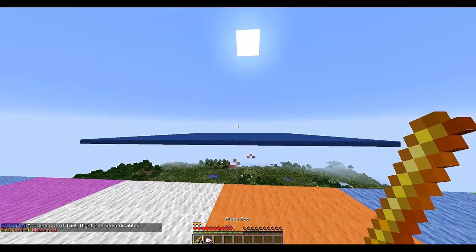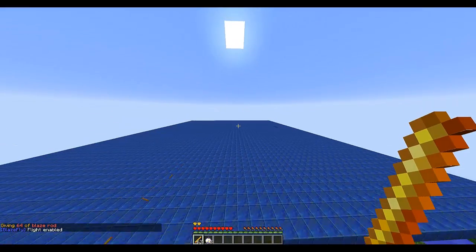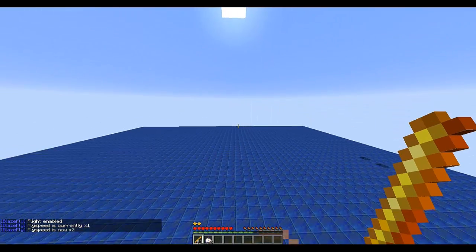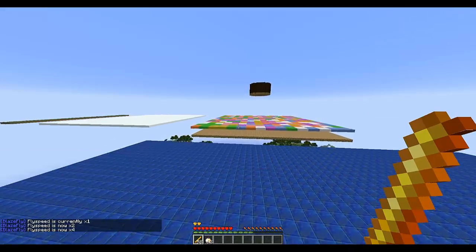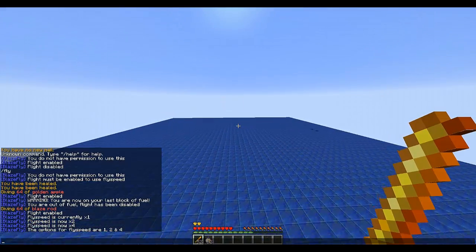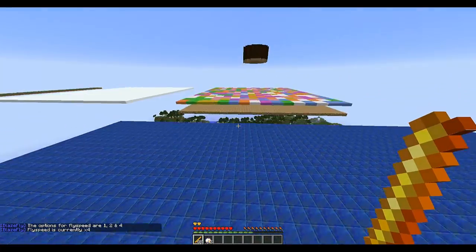If I get some more back, I can show you another command called fly speed, which edits how fast you can fly. If I set it to two it will go down twice as fast, and if I set it to four I will go down four times as fast — so it's really motoring. You could set it to twelve but that'd be a bit ridiculous.